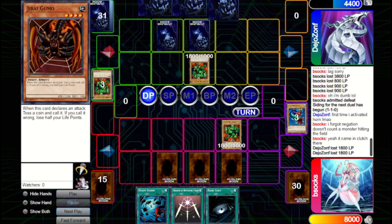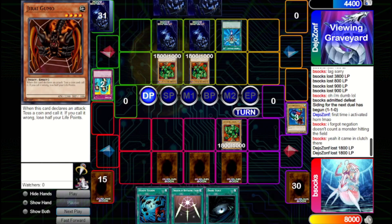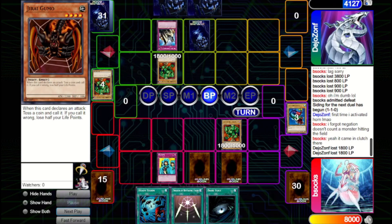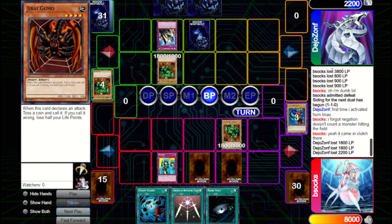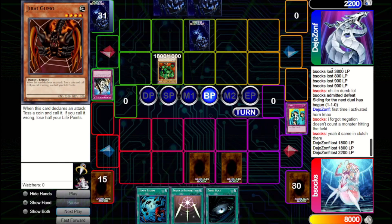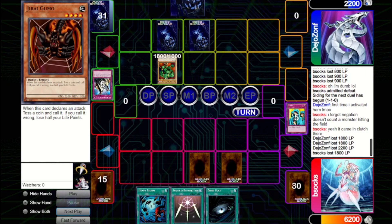They attack in. We could Waboku, since we know they have Jirai Gumo in hand and might want to save Mirror Force for it. They attack into our Lodgen, we Waboku, but they Solemn Judgment our Waboku to clear the board. We think about Soleming their Solemn, but decide we don't care enough. So we let the Lodgen die. They set one and pass.